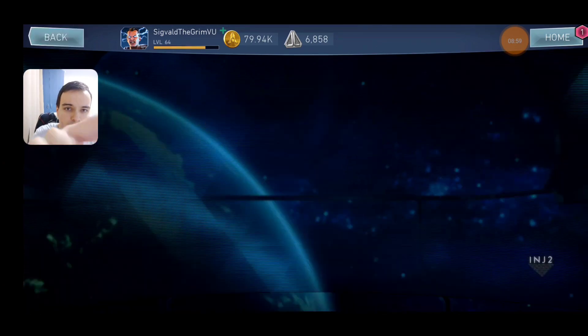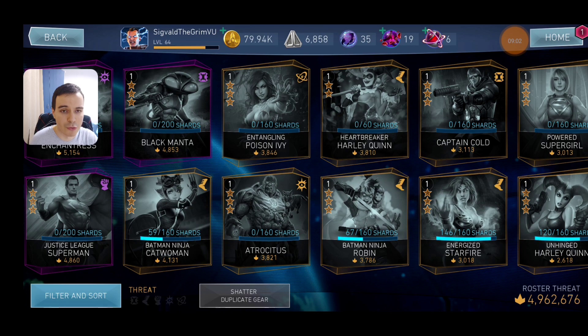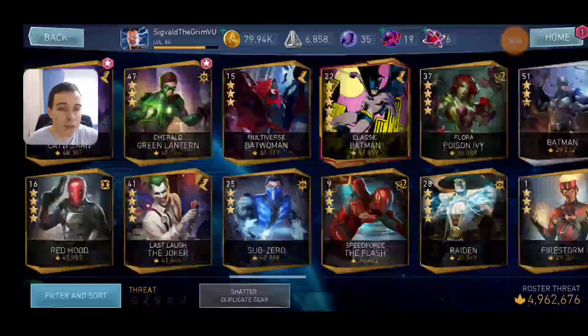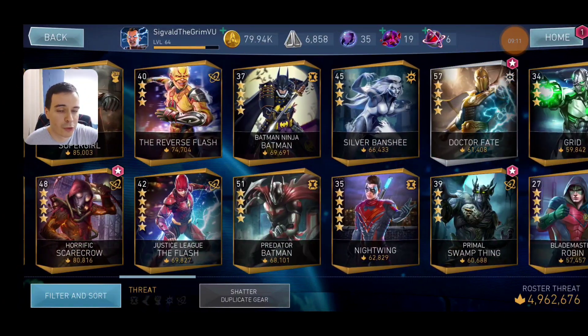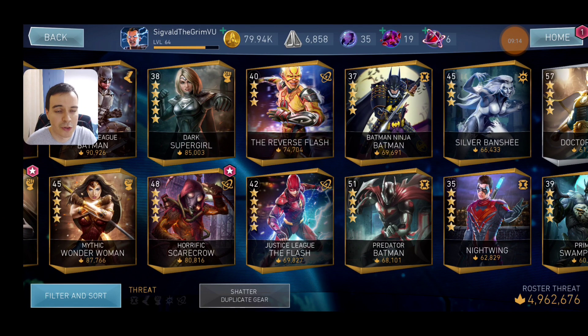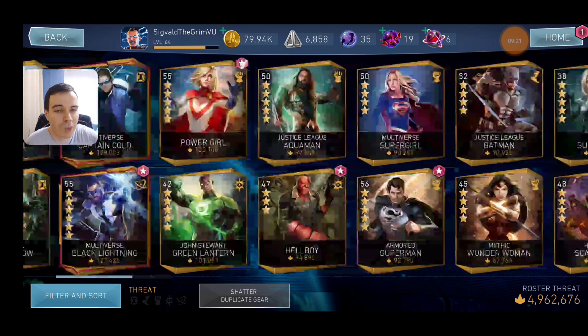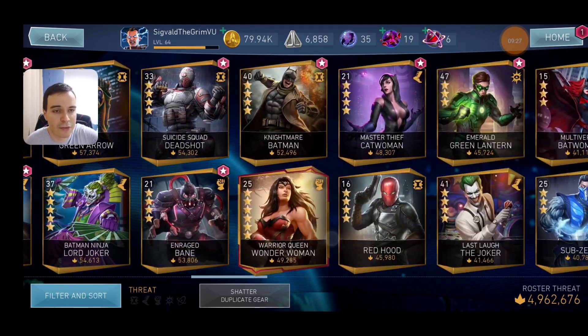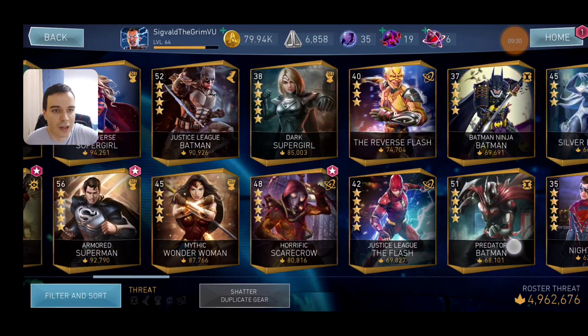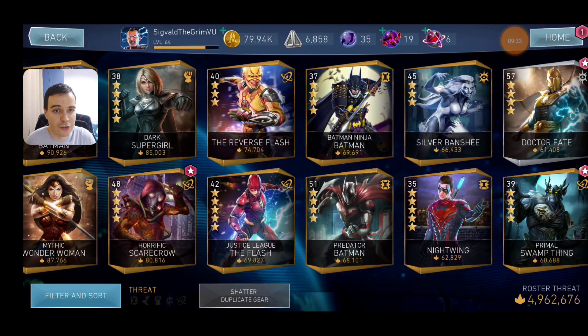Now that we've talked about all of them, what would be the best buy order? Well, it depends. Reverse the Flash is going to be used as a combo builder for Silver Banshee if you don't have Predator Batman. So if you do have Predator Batman, or you really want to use Reverse the Flash as the combo builder for Silver Banshee, you should definitely go for Reverse the Flash. If you have the Multiverse team and want to maximize its performance, go for Red Hood. If you have neither, you could go for Atrocitus, though I still recommend Reverse the Flash over Atrocitus — he's a great character but not one you will eventually need, so he's not a priority.